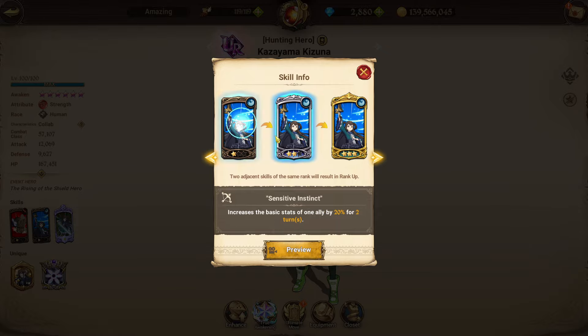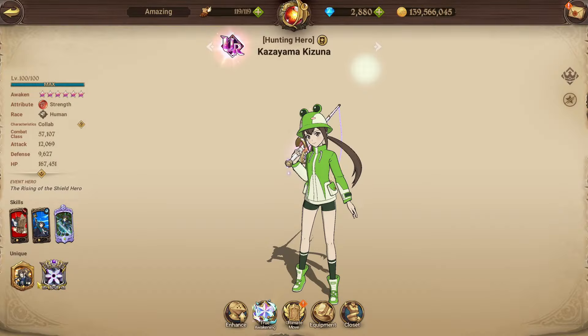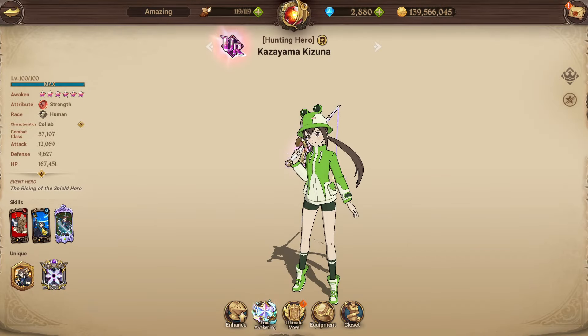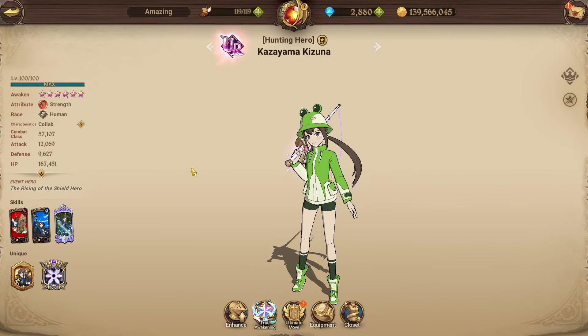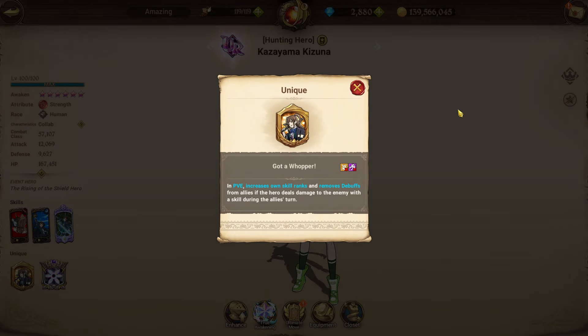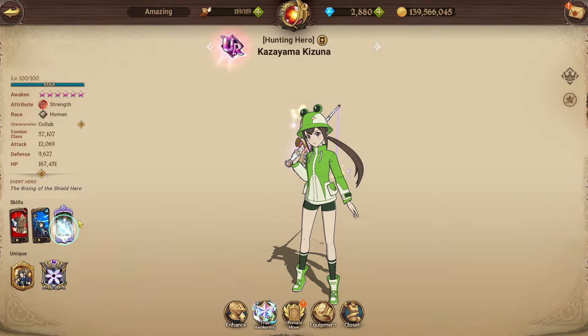At rank two the buff card gives basic stats to all allies, and her passive means she's effectively always using it at rank two or higher. Her holy relic increases all allies' attack-related stats by 30% for two turns whenever the hero's skill ranks up, which she triggers herself from her passive — very valuable. Her ultimate increases all allies' damage up by 7% for two turns and inflicts 400% of attack on all enemies.